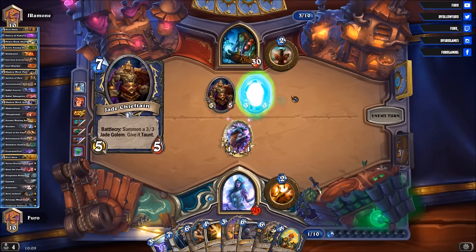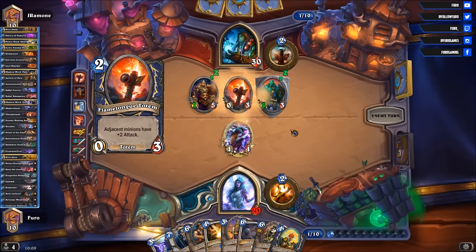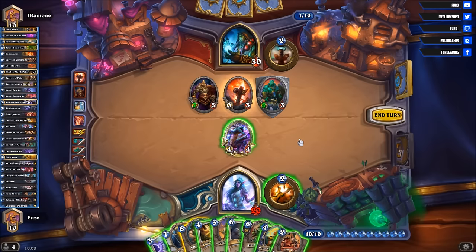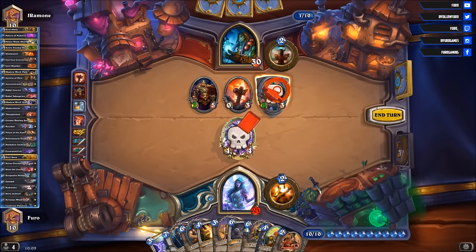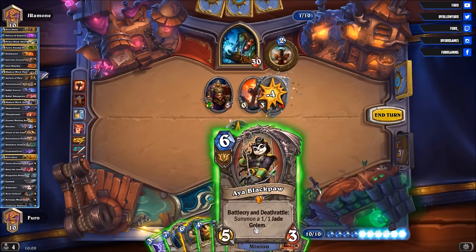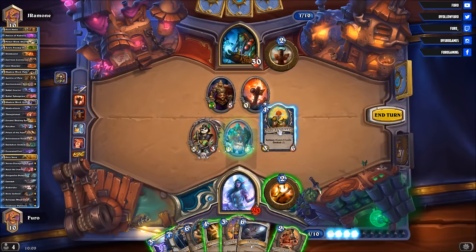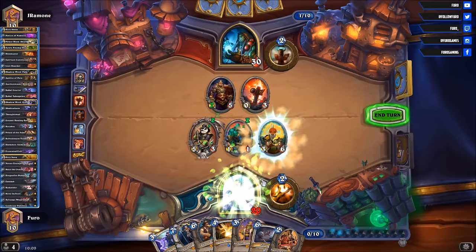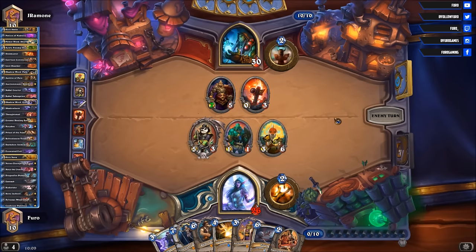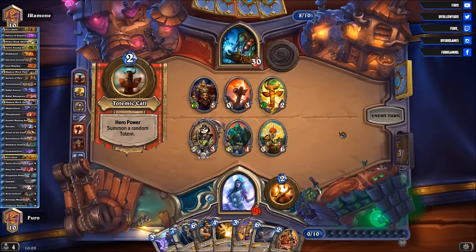Jade Chief Tane, a 3-3 on the board, and the Flametongue Totem. We are just going to trade here, getting the Aya Blackpaw, and also using the Water Speaker to heal back to 26. Still not in trouble — we have so much healing in hand. Not a problem.